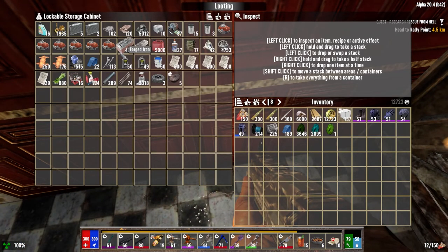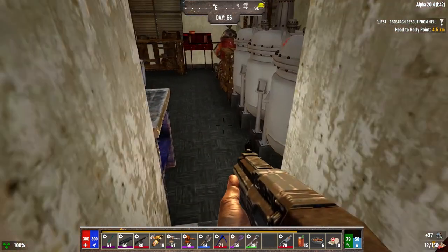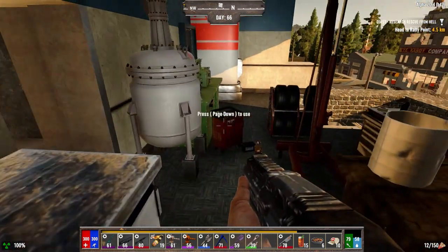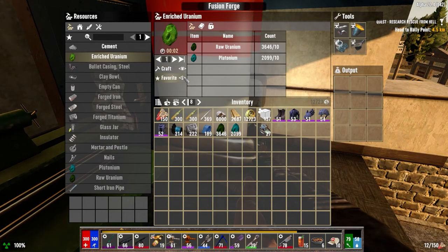I'm going to have to go get electrical parts. I got 37. I thought I grabbed a bunch at the bunker, but I realized I left really early, so I didn't get as many as I thought I did. I'm going to keep merging this stuff, hoping I can get it to 61. Anyway, energy cells make 20 per. That's not a lot. Technically it's 30 because we have the ability to make a battery recharger, which gives us 50% of the ammo back — so it's technically 30 per one.